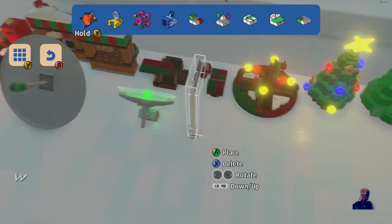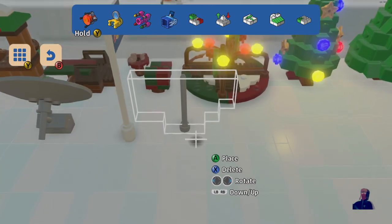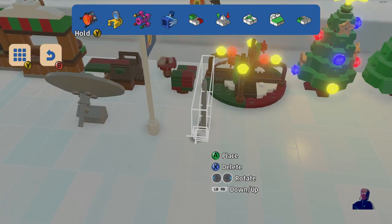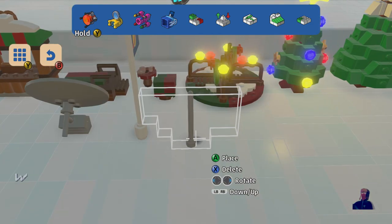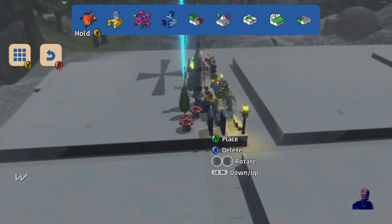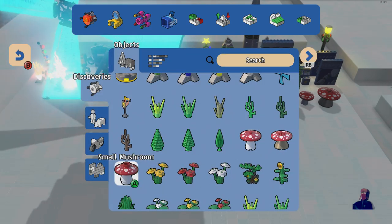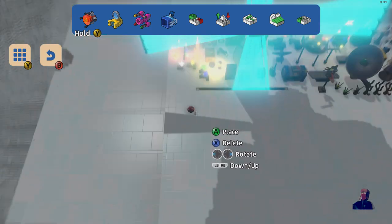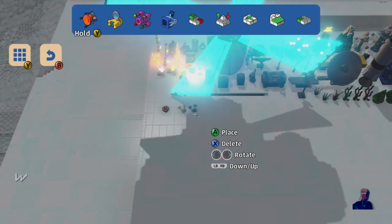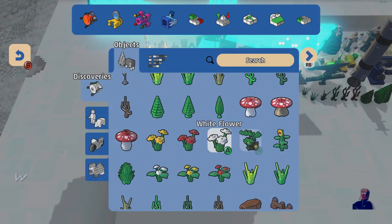Some objects will need more space than others because some are quite large and some are pretty small. I don't know why this one needs all that space because it's only a stick — it's small. Because in Sandbox Mode you already have access to every single object available in the game, so you can literally just go into the menu and place every single one.